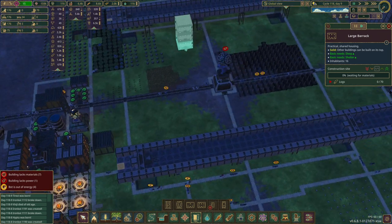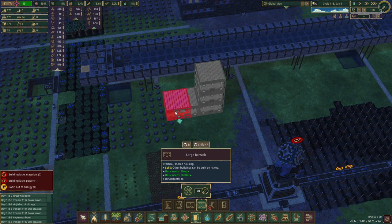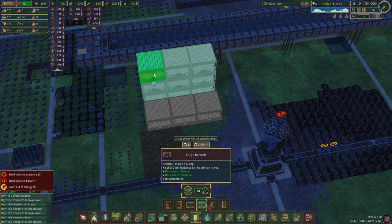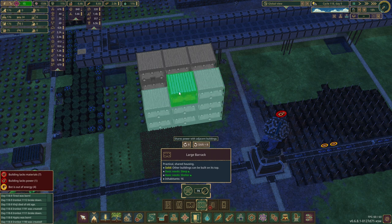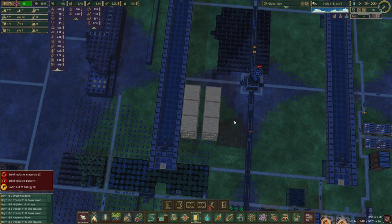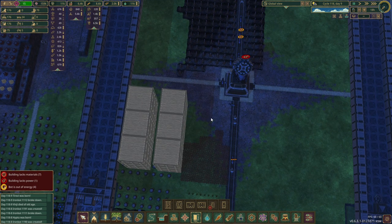That leaves plenty of space. So 1, 2, 3, 4, 5, 6 — that's all we need in each quadrant. That's not a lot of land at all, way less land than I expected if I'm entirely honest with you.